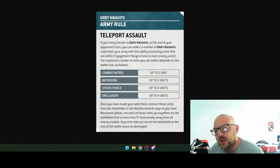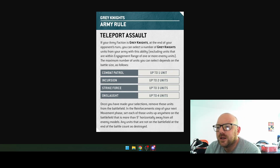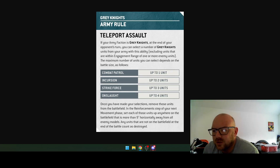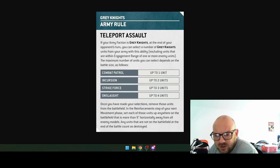The Grey Knights army rule is Teleport Assault. If your army faction is Grey Knights, at the end of your opponent's turn you can select a number of Grey Knights units — excluding units within engagement range of enemy units. The maximum number depends on battle size: Combat Patrol is one, Incursion is two, Strike Force is three, and Onslaught is four. Once selected, remove these units from the battlefield. In the reinforcement step of your next movement phase, set each of these units up anywhere on the battlefield more than nine inches horizontally away from any models.